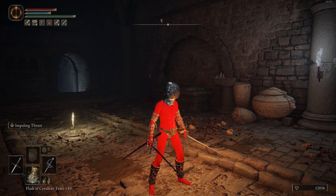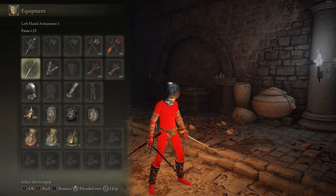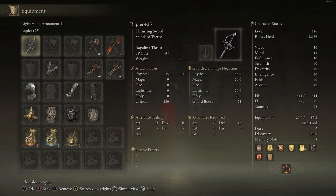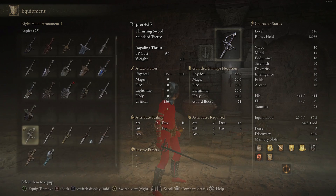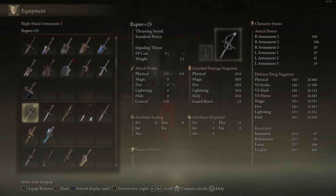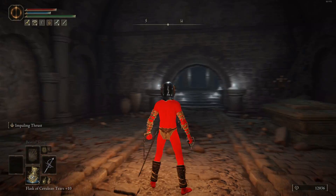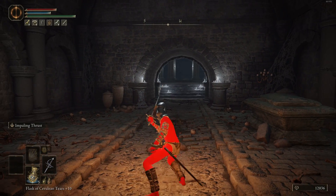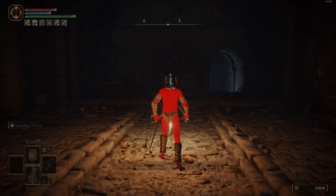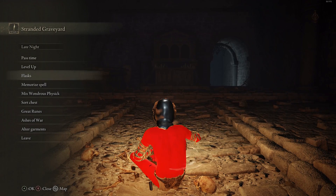As to where you find the Rapier, you can just buy it off the Maiden at the Roundtable Hold. Going over the length, it is on the shorter side compared to the Estoc — definitely a lot shorter. This weapon does have a 130 critical stat, so backstabs and ripostes will do more damage. Normally it's always 100, but at 130 you do a little bit more. At my stats we're doing 369 damage on a standard infusion. The moveset is pretty identical except for the heavy attacks — they're just pokes, which is worse because I would prefer those horizontal swipes, and thrusting swords don't really get that.